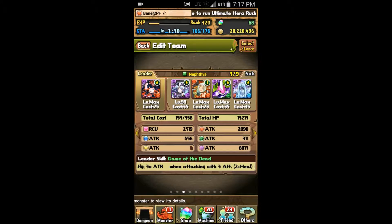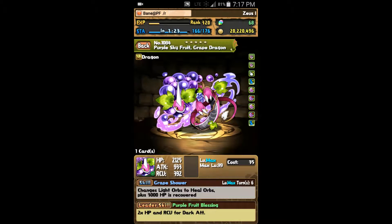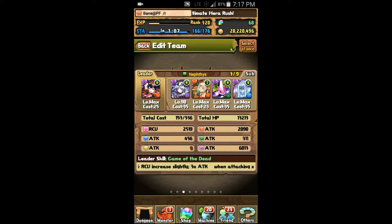This is the standard team I'd recommend. It really helps if you have Grape Dragon because his dark damage resistances help you tank through Tiamat and Chaos Devil Dragon if you don't have an option to burst through them. Also his awakenings really add to the damage output against Zeus. But if you don't have him, it's okay — and likewise if you don't have Haku, there are some other subs you can use instead.